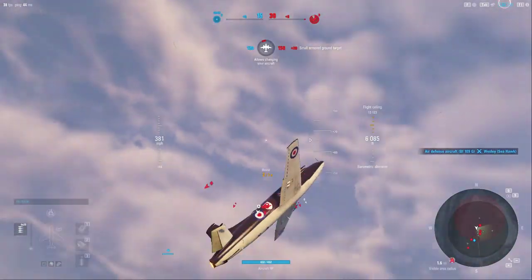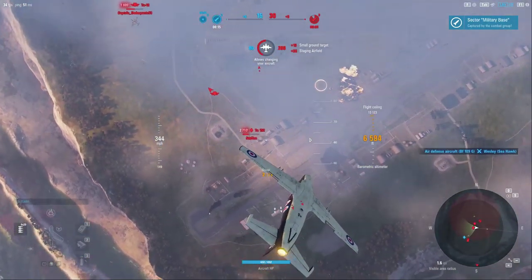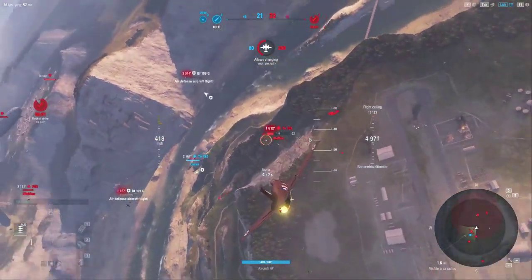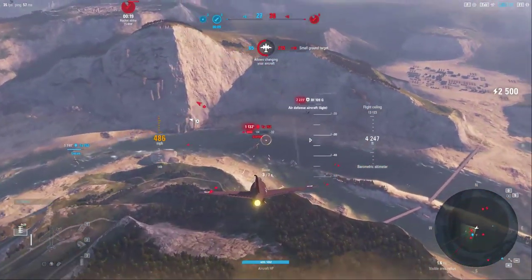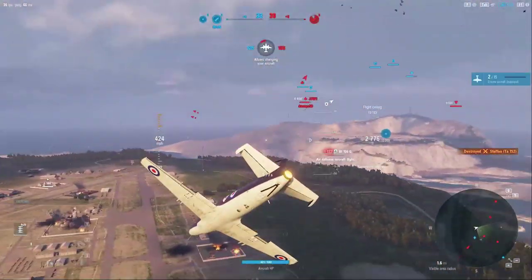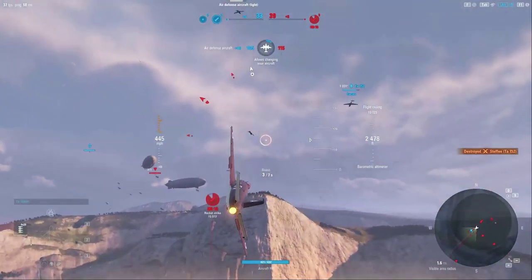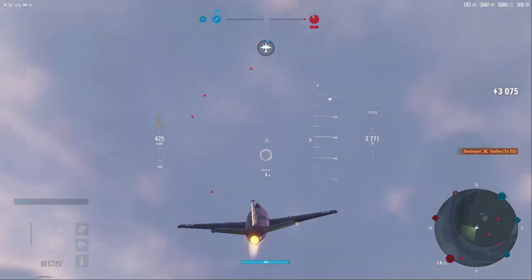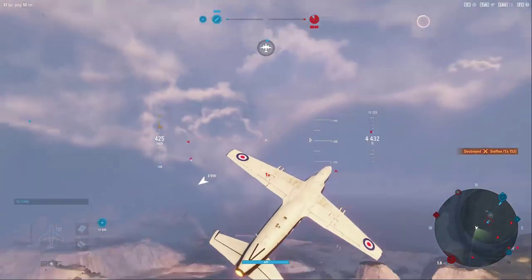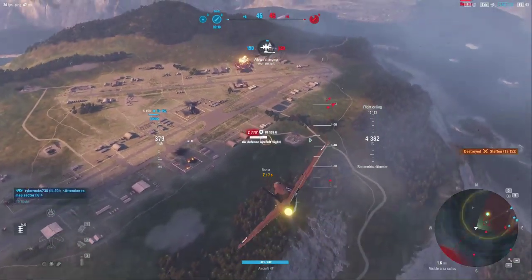There's a TU-12 — I really don't want to fight with it right now because the TU-12's tail gunners will decimate me. So we're just gonna let him pass through. We have a fighter down here that's low health. We also have a 10-second turn time which is going to rival most fighters at this tier bracket and altitude bracket.